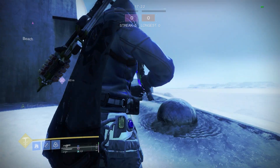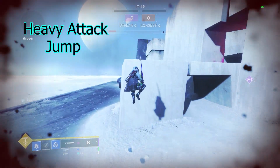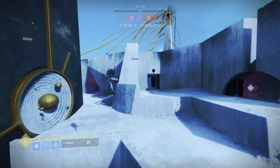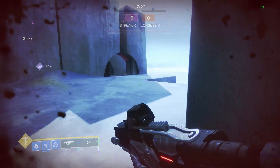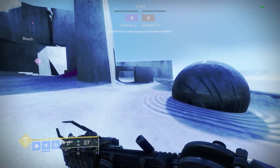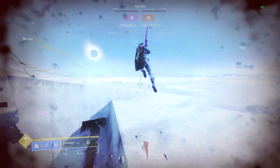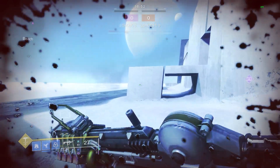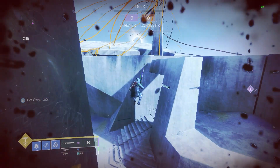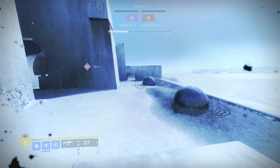First up is shatter skate. The way you perform a shatter skate is by heavy attacking, jumping, and shatter diving in quick succession. When you successfully pull that off, you'll get a huge burst of momentum and fly across the map. Another thing since Lightfall's changes — since we don't die from collision damage anymore — is going up against a slanted surface to gain height, similar to the Warlock's momentum transfer. It's not as good as the Warlock's momentum transfer, but these two things have made shatter skating a little bit better, and you can reach better places with the shatter skate now.